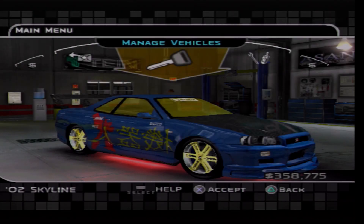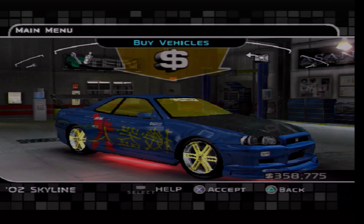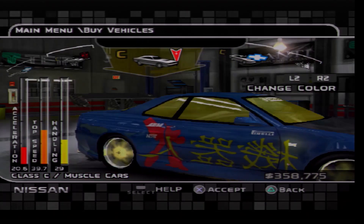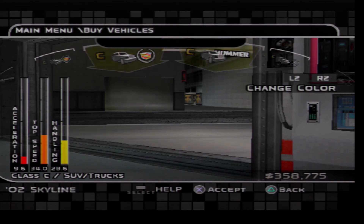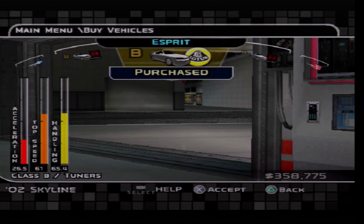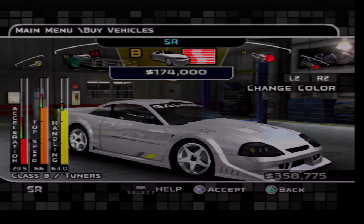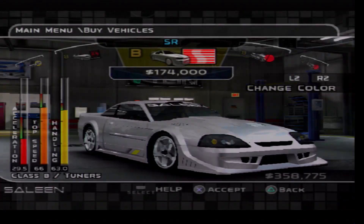Let's buy ourselves a new car, because this is one car I've been wanting to use ever since I unlocked it. I'm gonna locate that car now, because I'm pretty sure it is a Class B vehicle. So we need to head over to the Class B section, and this is the car I want to use — the CELINE SR — because basically this is a tuned version of the Ford Mustang SVT Cobra.